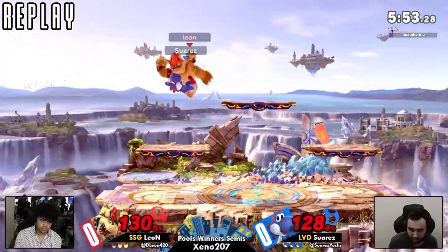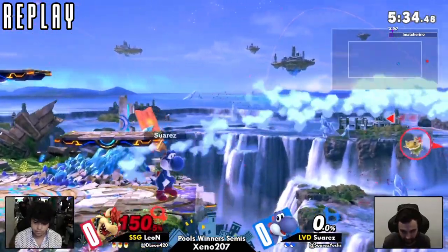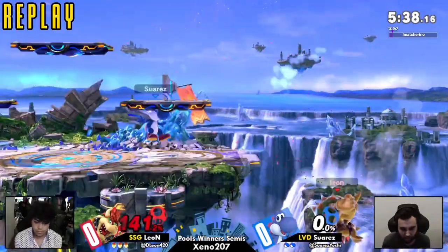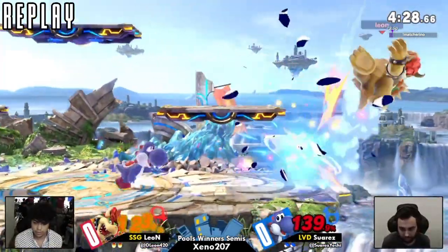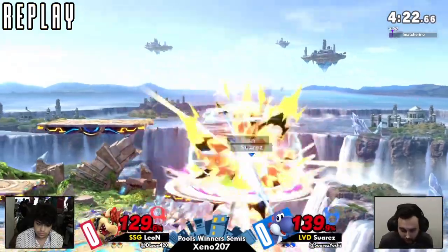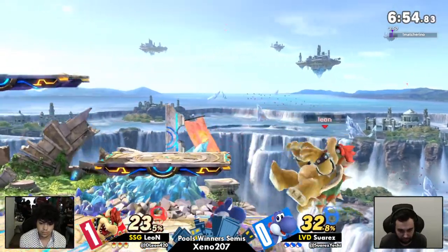Command grab is Bowser's equalizer to take stocks, because normally it's very hard to get a good read off tech chases with this character. He's got speed but does he have great options? If he wanted to go for reads it'd be dash attack or forward smash. Your goal is to get away from Bowser because he's just gonna kill you if you're too close. He's got great options out of shield.